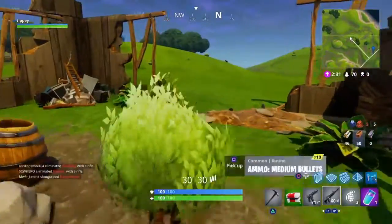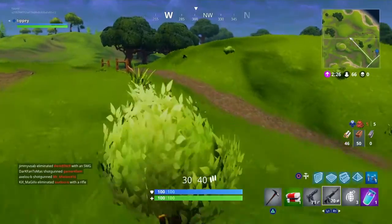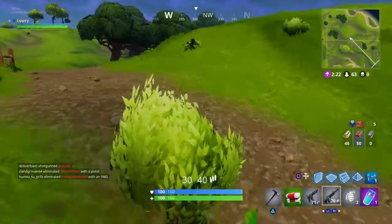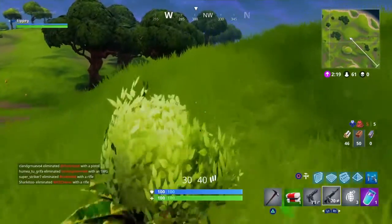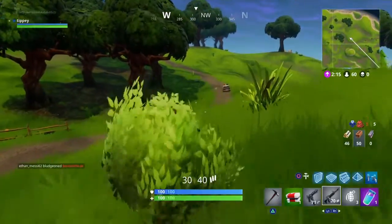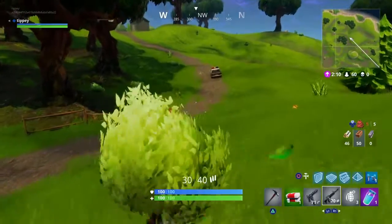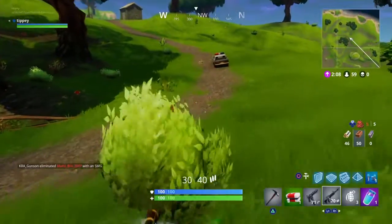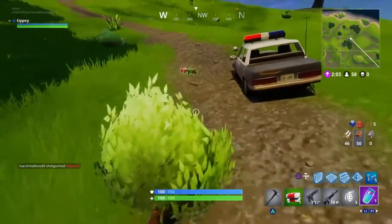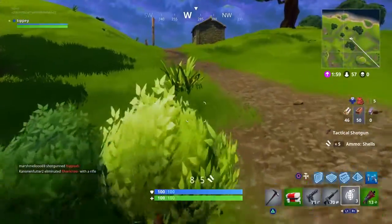But it doesn't end there. We're going to run all the way down here, just keep running over this hill, follow either path, and keep running. There'll be a police car - are you ready? There you go, you can see the police car. There's usually an item here as well, and there's one right now - it's a tactical shotgun, which is good. I'll take it as a slurp juice since I already have it. I probably won't play the rest of this game, I just want to show you the loot trail.